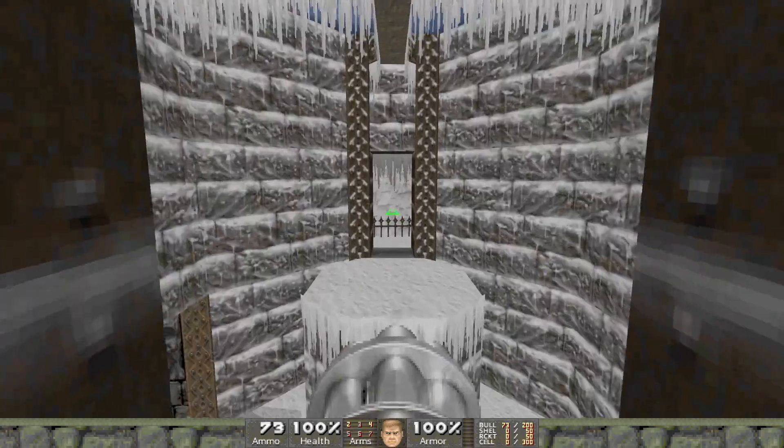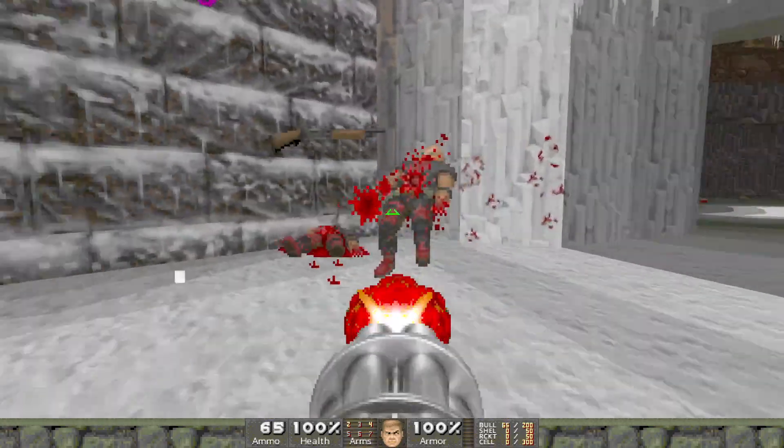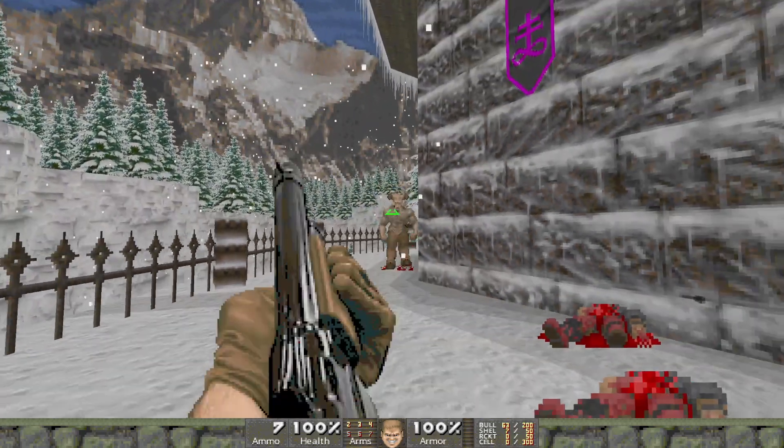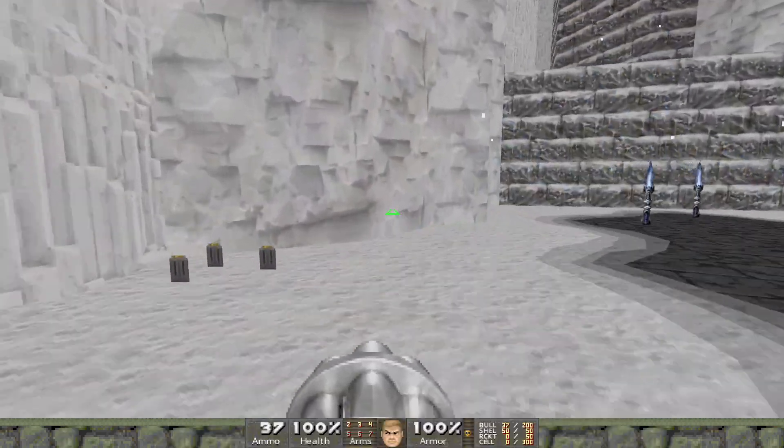This is Level 11, Wanderer. It's another fairly compact but eventful little level. You need to find three keys to access the exit, and these can be done in any order. What I remember best about this level, however, is the introduction of two new enemies, and they are worthy foes indeed.